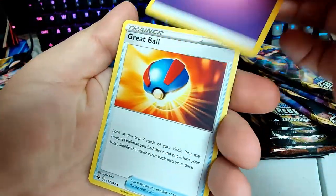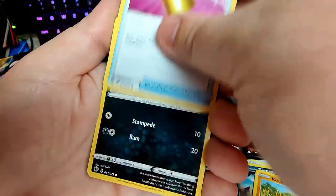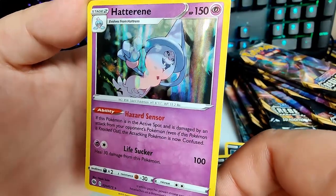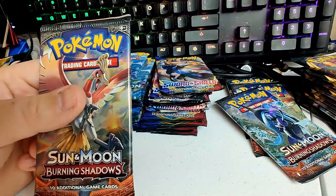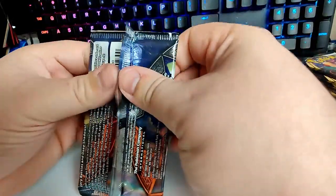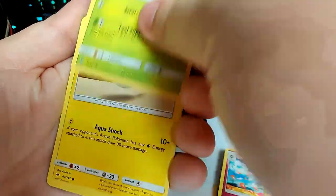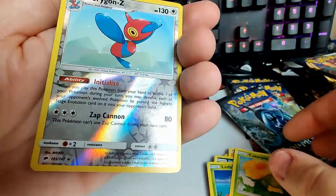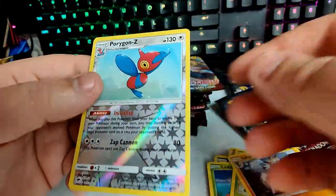Charizard hunting — Psychic, Rayquaza, Sonya, Rowlet — Galarian Rockruff, full-art hill, Scraggy, Ekans, Hop. I feel like this is the Sanderson sisters from Hocus Pocus because I now have three Hatterenes. Let's get into another Burning Shadows — we got a holo on top. Metal energy, if I pull another Gardevoir that would be insane. A Porygon Z as a reverse holo and a Lycanroc — we haven't pulled Porygon Z yet.